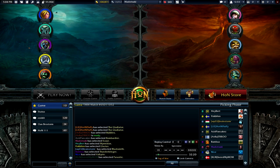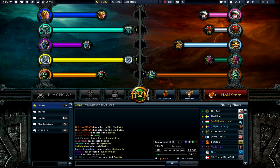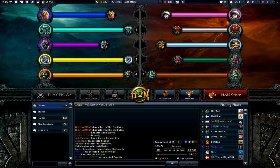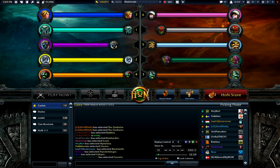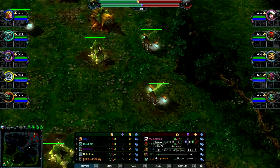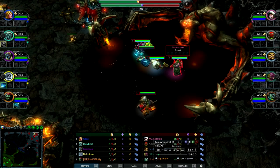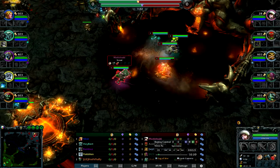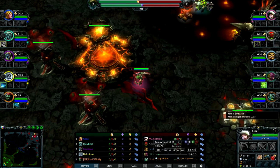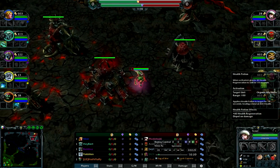I'm just going to wait for this game to start. I haven't watched this replay at all, but I did play this game a few days ago. What you want to do as Scout right when the game starts: grab the Iron Buckler, grab the Logger's Hatchet, and grab a Health Potion.